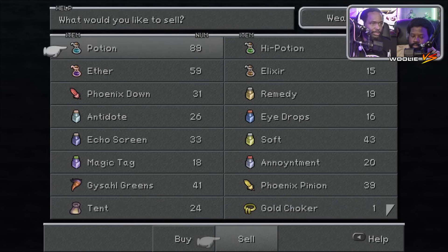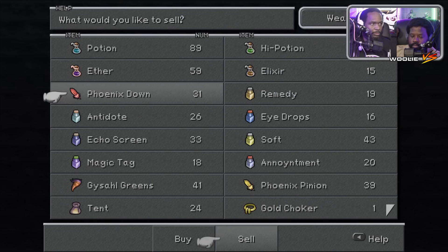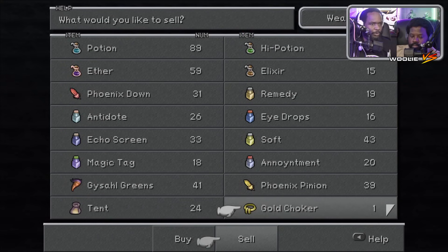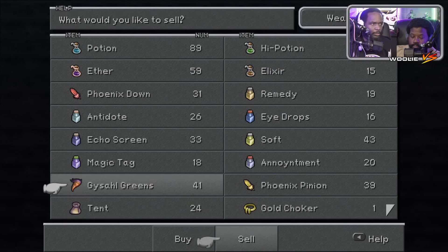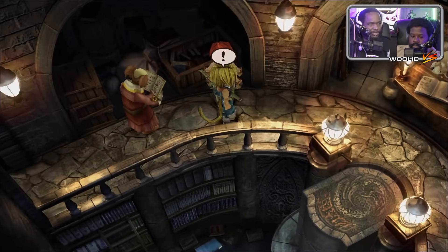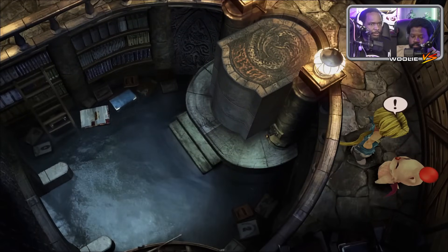What else was worth selling? Were the Pinions a thousand a piece? Yeah, a thousand each. Angel Blast — Thievery is learned. Sargatanas — now I'm broke. Phoenix Pinions power up Phoenix, but I don't really use her, so fine.